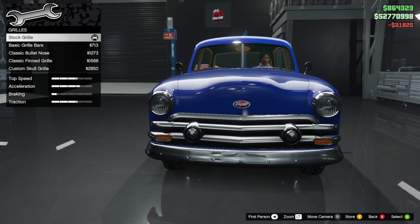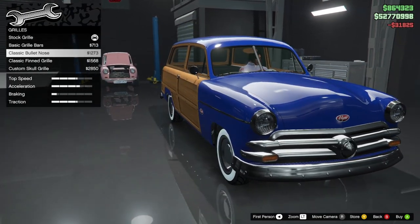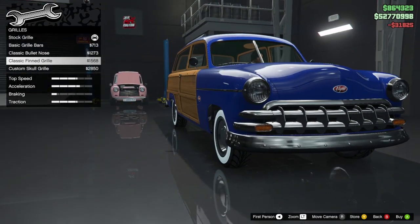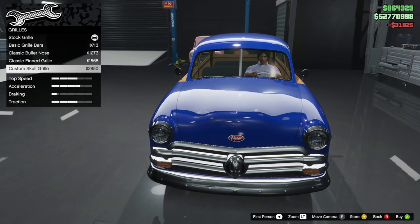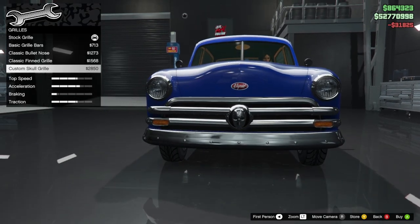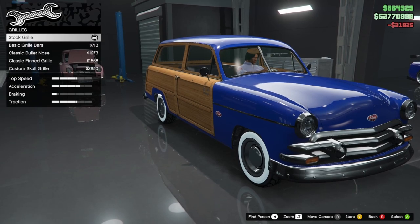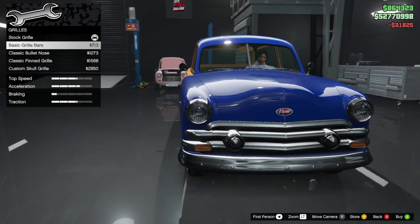Now for the grill. We have the stock grill, the basic grill, classic bullet nose, the classic fin grill, and the custom grill. That is pretty sick — this one looks pretty nice too, but I think I'm going to leave it stock.